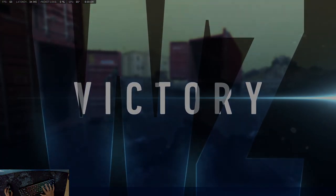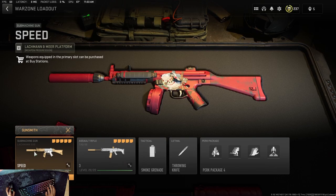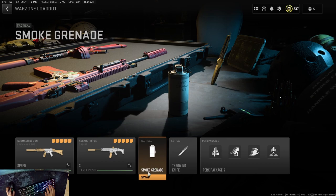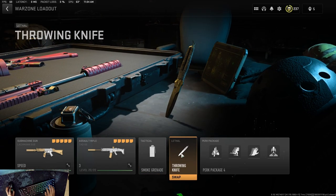So this is the loadout I was using in the video. It's a Lockman Sub and Attack 56. The Lockman Sub is for close range, the Attack 56 is for mid to long range. For tacticals I'm using smokes because they're pretty good for cover and throwing, and they can crack players pretty easily.